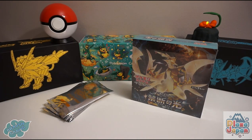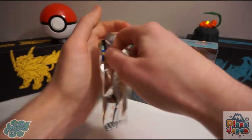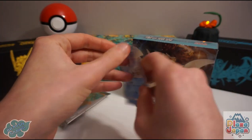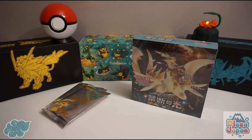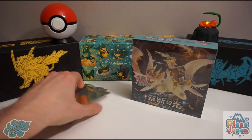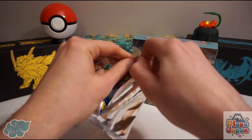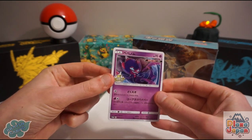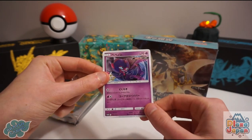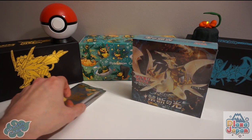We might even complete the whole set, who knows! We're just going to whiz through these quickly before we get into the booster box. There's Alolan Vulpix — that's two down. Let's see what we get here — it's a regular Poipole. The shiny one looks exactly like this; it's a holo card and the Poipole is obviously shiny, which is white and orange. It actually looks quite nice.